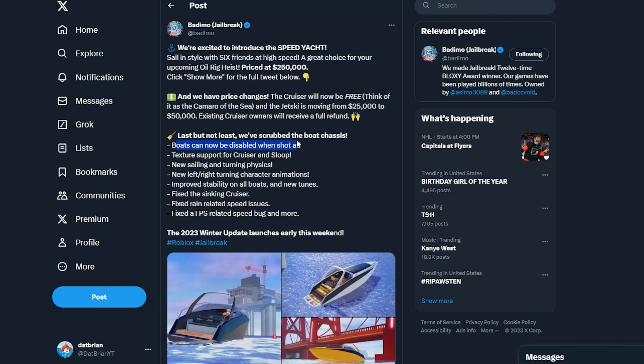Boats can now be disabled when shot at — before you couldn't really do that. Texture support for the cruiser and slope, which makes sense because before they didn't work. New sailing and turning physics, so they completely got rid of the old boat chassis — you know how the boats move and stuff? They completely updated it. New left and right turning animations, improved stability on all boats and new tunes — that's important. And then fix the sinking cruiser, fix rain-related speed issues, and fix FPS-related issues. So they did fix all the bugs for the boats.